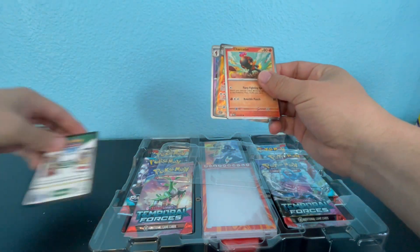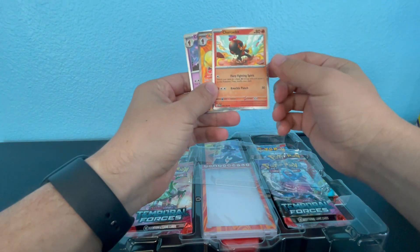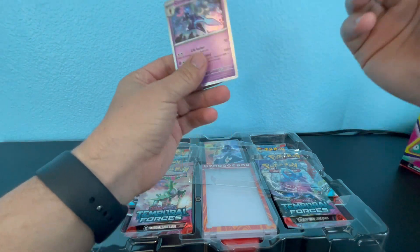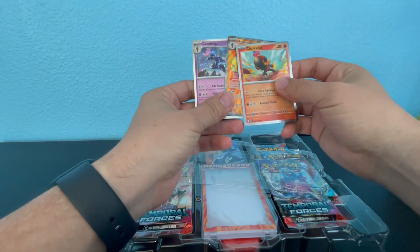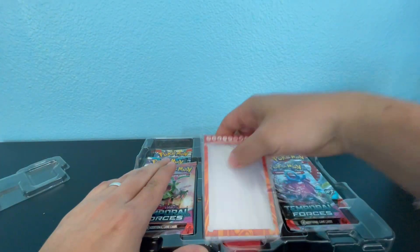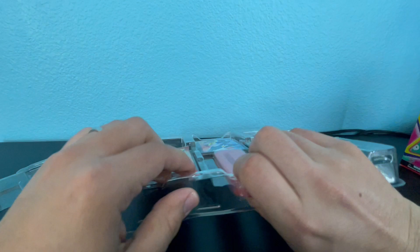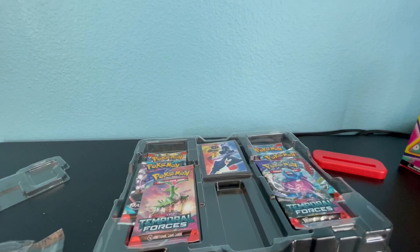So this is what we get — oh look, a Charizard, and Armourouge. It's kind of sad that we didn't get a regular Clair's EX. We get that, we get a place to put the card, and oh — a stand! That's cool, pretty cool.